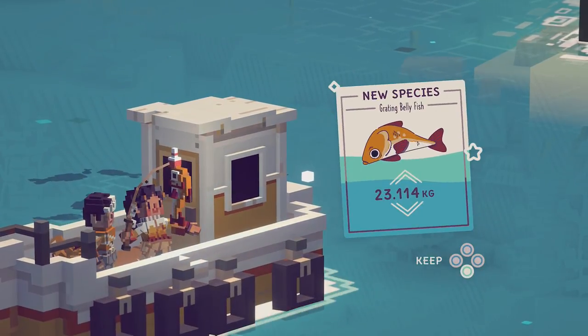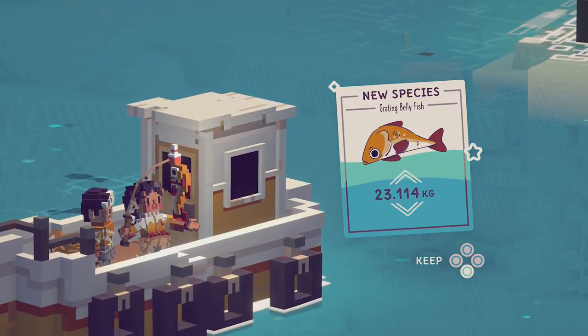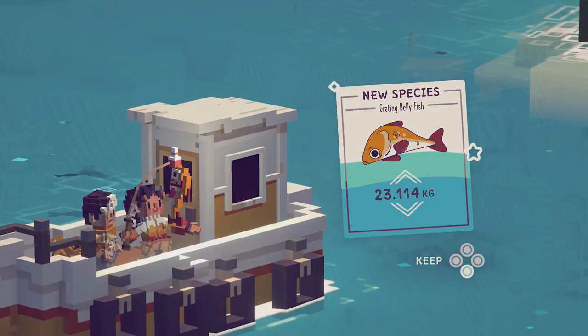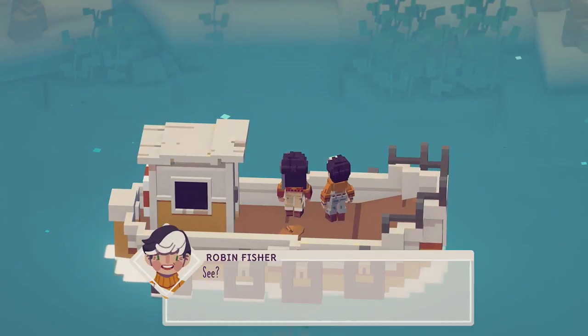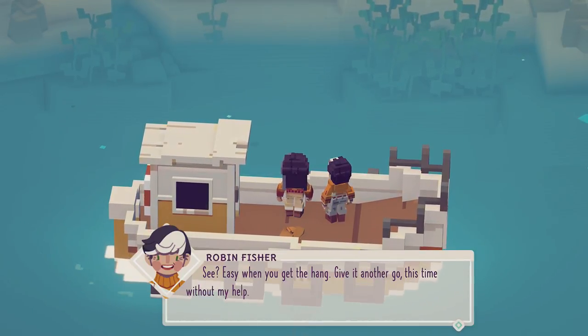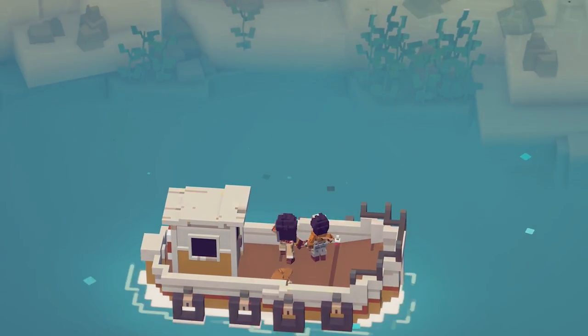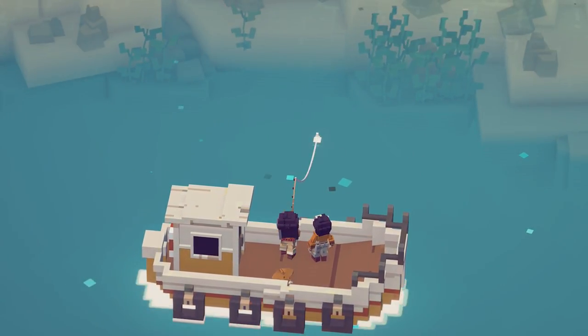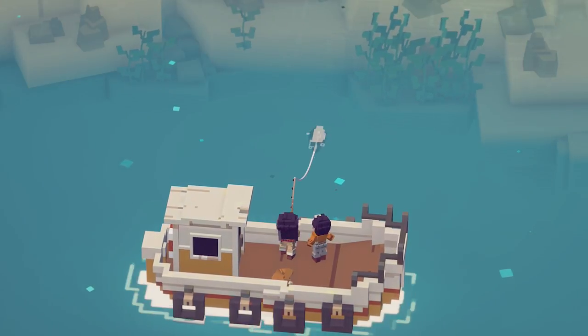We got a Grating Belly Fish — a new species, 23 kilograms. Nice. I would like to keep that, please. 'Easy when you get the hang. Give it another go — this time without my help.' Okay, I've got this. Let's see what we can hook. Maybe we can hook a whopper or something — that'd be awesome. It's on the line! He's going to the side, but we got this. I really like the graphics — they're simplistic but just really, really nice to look at.